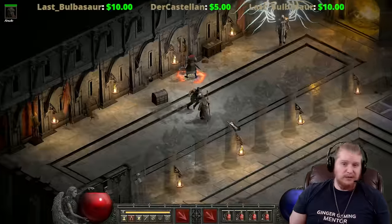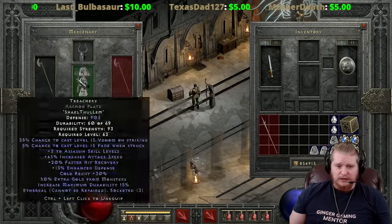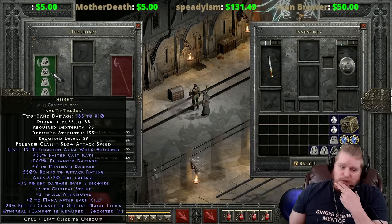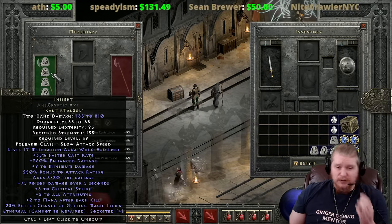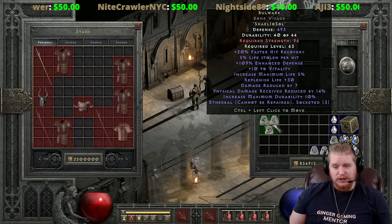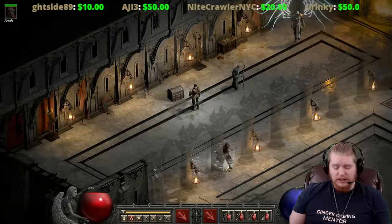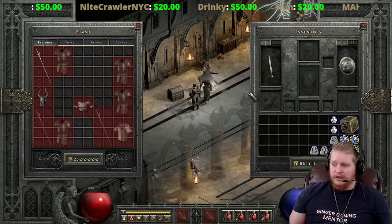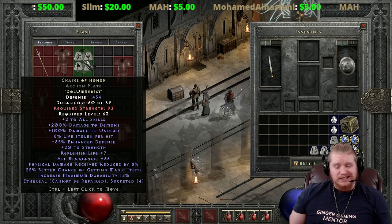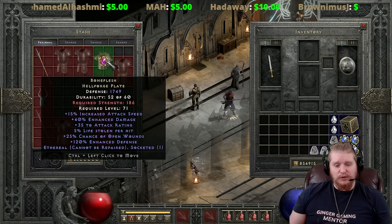For Insight setups, Insight has no lifesteal and no faster hit recovery, so you need to provide both from other equipment. One great option is the Bulwark helmet — 20% faster hit recovery, lifesteal, and physical damage reduction. Chains of Honor is a lifesteal armor but has no faster recovery; Bone Flesh also lacks faster recovery but you could socket a Shael rune to help. Duress has 40% faster hit recovery making it a solid armor choice for Insight mercs.